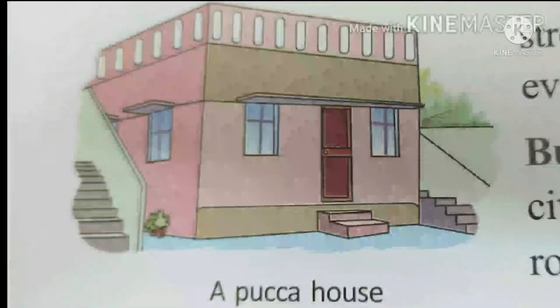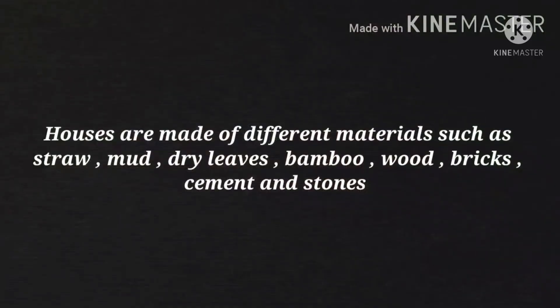Pakka houses are stronger than kacha houses. Nowadays, kacha houses are also found in villages. Thus, houses are made of different materials such as straw, mud, dry leaves, bamboo, wood, bricks, cement and stones.